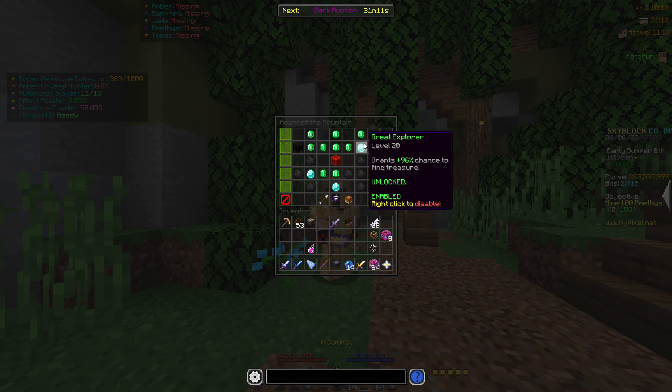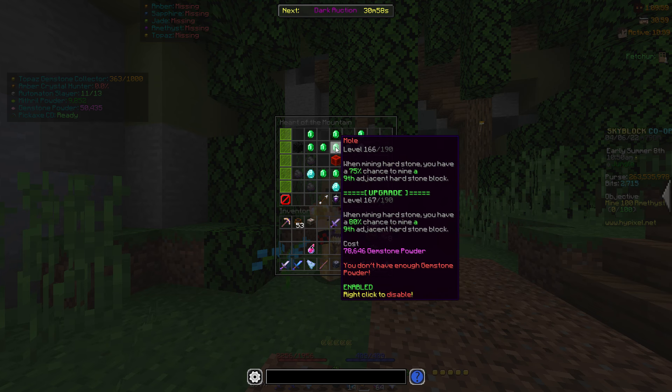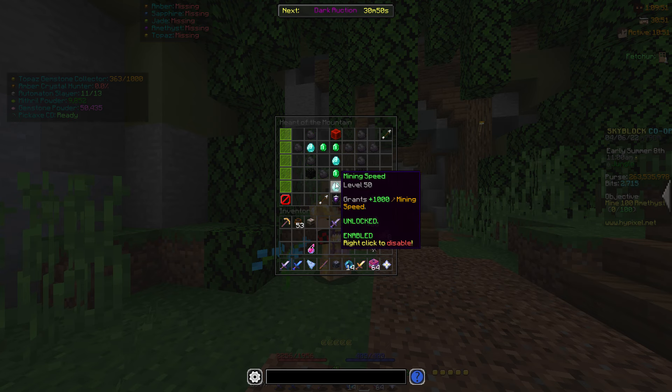Pretty much just copy my Heart of the Mountain tree. Great Explorer is what you need because it gives you a 96% chance to find treasure — a little chest that you open for gemstone powder and mithril powder. You also need to upgrade Mold because it breaks so many blocks when you mine one.